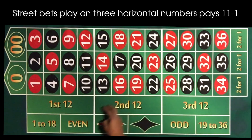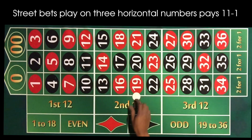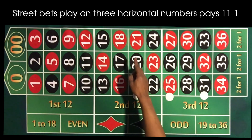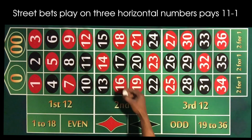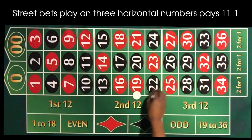Next is our street bet. A street bet is when you're playing three numbers across. You place the chip in a little outside box on the line. For example, I'm playing 19–20–21, or 25–27, or 31–33. Street bets pay 11 to 1, and they help cover a nice chunk of numbers — 11 to 1 is not too bad for just playing three numbers.